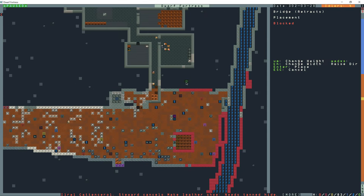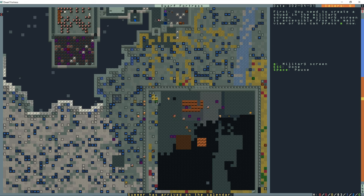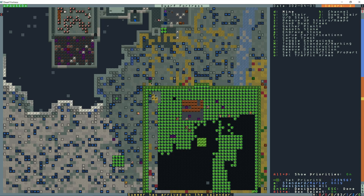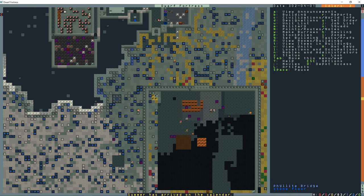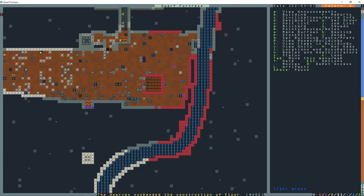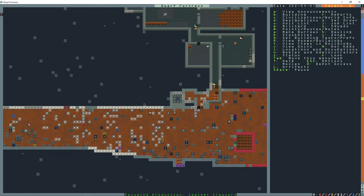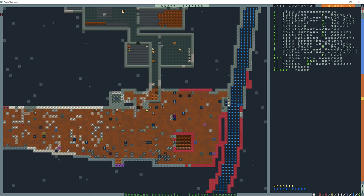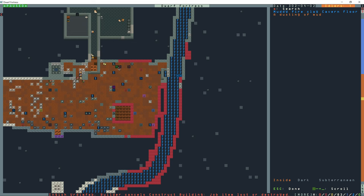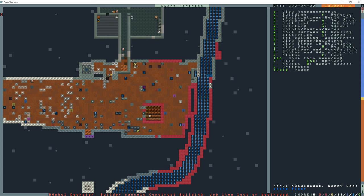I keep forgetting that I have a retractable bridge right here. This area is protected down here, so they'll be fine. The animals are going to start grazing and eating the old mushrooms and plants that grow down here, and will be 100% protected. Same with them, and maybe we can even start shearing them to get some wool.